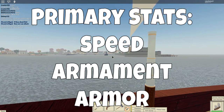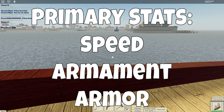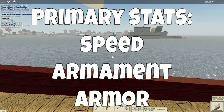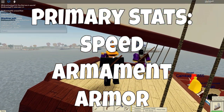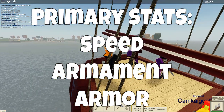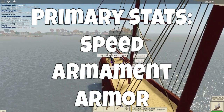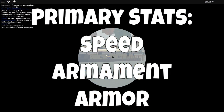Speed is a measure of how fast the ship is — the top speed, sail type, and engines will be considered in this category. Armament is a measure of how much firepower a ship can deliver, based primarily on the broadside size and location, but also including considerations for chasers, mortars, swivels, and any other ordnance. Lastly, Armor is a simple measurement of the ship's overall health and how long a ship can stay in combat — important, but not much else to say on that stat.